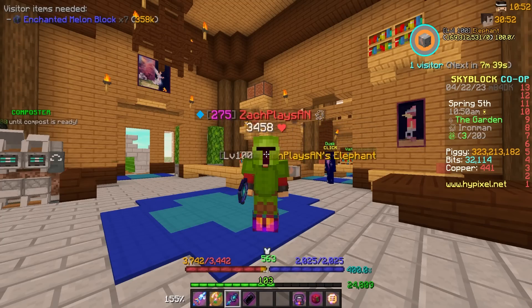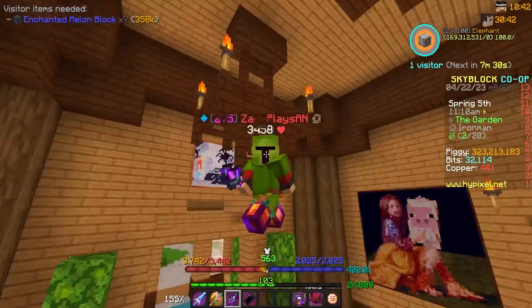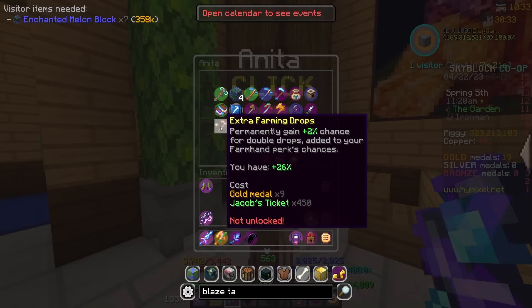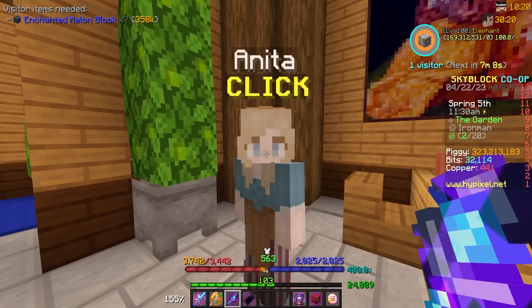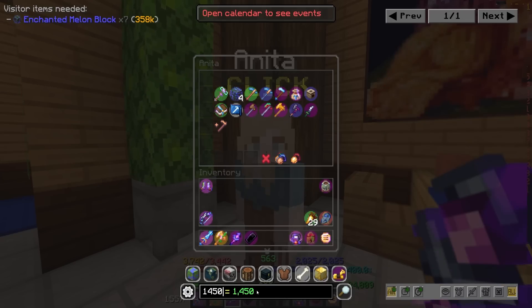In terms of upgrades for farming, I still have quite a few that need to be done — mainly in the Anita shop, there are two massive upgrades. Extra farming drops: right now I have an extra 26% farming drops. I'm not sure if that's just 26 farming fortune — I've been told it is, but honestly I'm not sure. This goes up to 30, which would be a really nice buff. The only problem is the requirements: my next tier is nine gold medals and 450 Jacob's tickets. After looking into it, the upgrade after is 10 gold medals — I have 19 gold medals exactly saved up — but the next upgrade is a thousand Jacob's tickets. So we need 1,450 Jacob's tickets total to complete that upgrade.